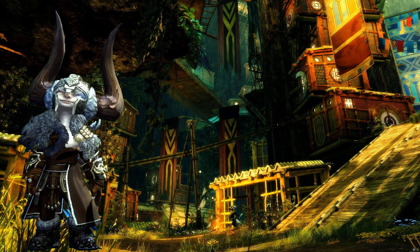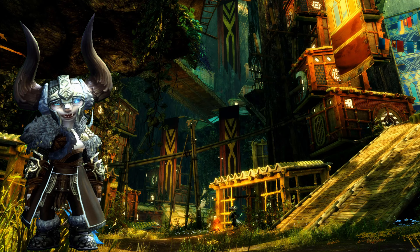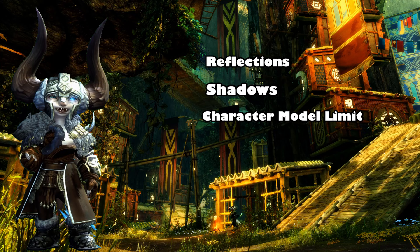First, let's talk about your frames and what destroys them. There are five big settings that will take a massive amount of your frames, and those are Reflections, Shadows, Character Model Limit, Character Model Quality, and Effect Level of Detail.